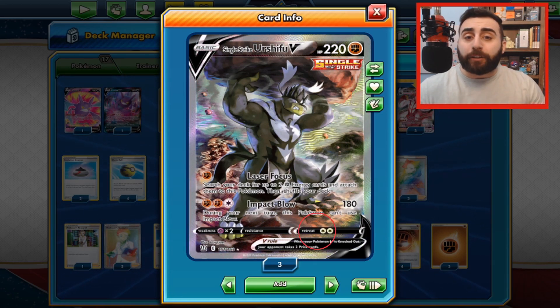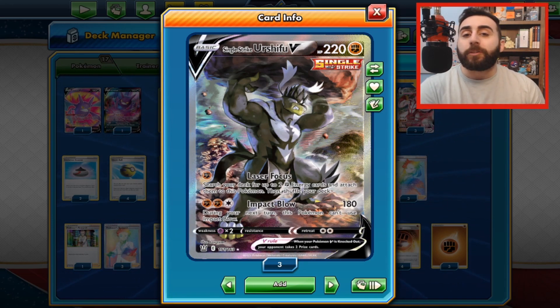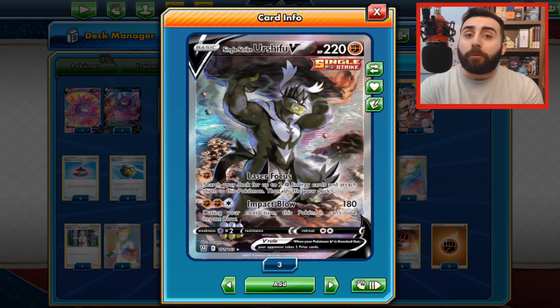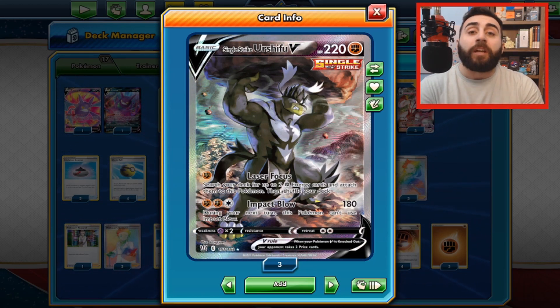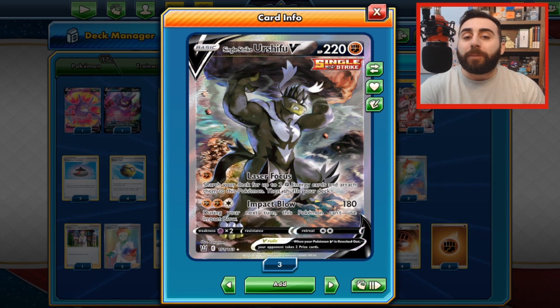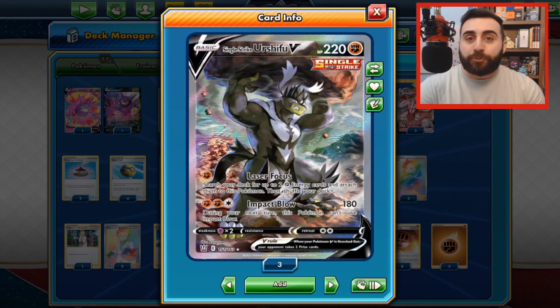Finally, you have the retreat cost. The retreat cost is what you have to pay to switch this Pokemon with a different Pokemon from your bench. You can only have one Pokemon in the active spot at once, so if you want to use the attacks or certain abilities of different Pokemon, you have to switch them with the Pokemon in your active spot. If you're wondering about the symbols next to the attack, we're going to cover those shortly.